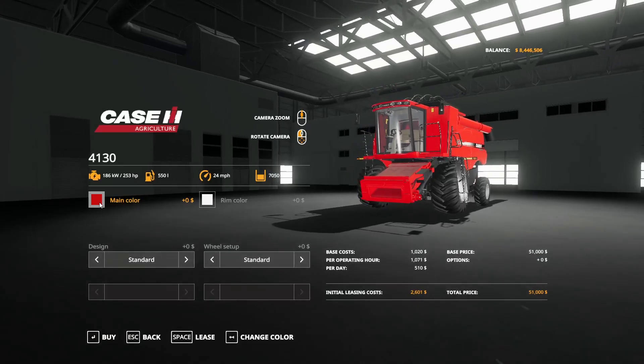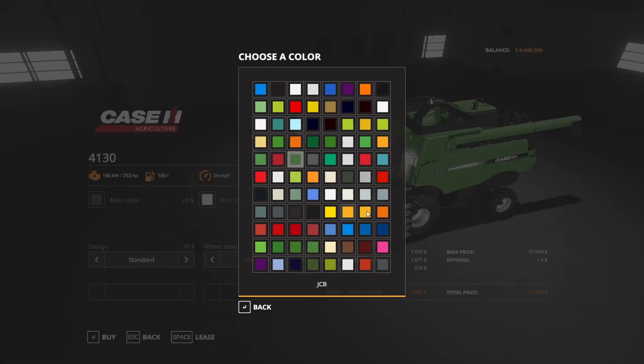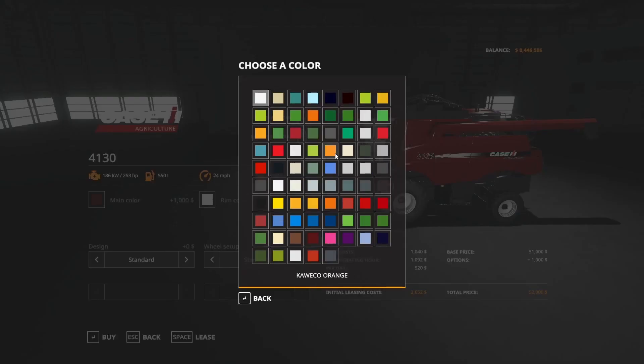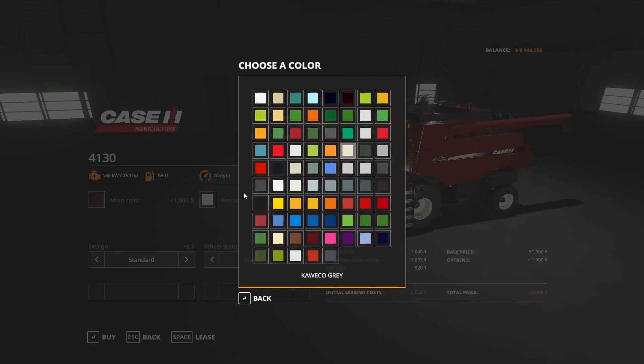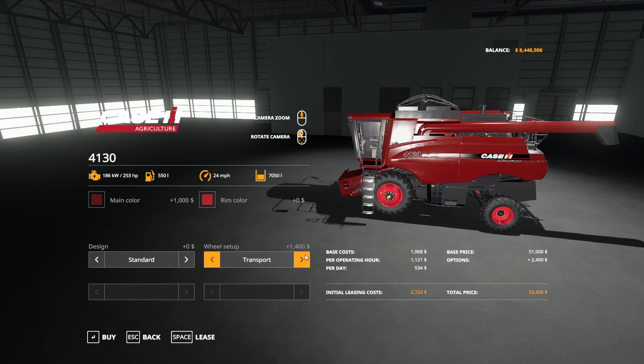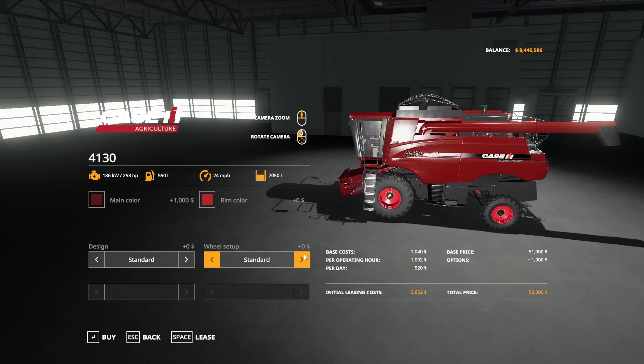If we go into the customization options, you can adjust the main color to anything on there — pretty cool. Rim color can also be adjusted. Under wheel setup, we have standard, transport, and twin wheels. Under design, we have standard and cover — you can add a cover on if you want. With twin wheels selected, we're only looking at $57,000 to buy.